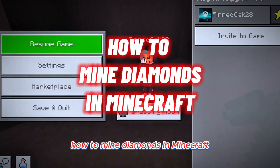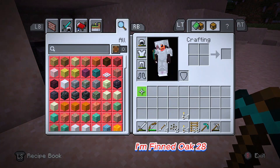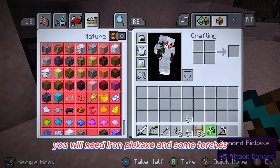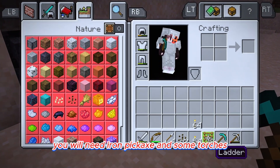How to mine diamonds in Minecraft. I'm FintOak28. You will need an iron pickaxe and some torches.